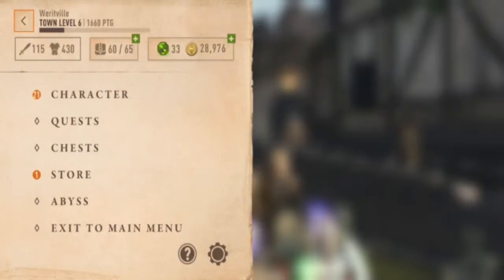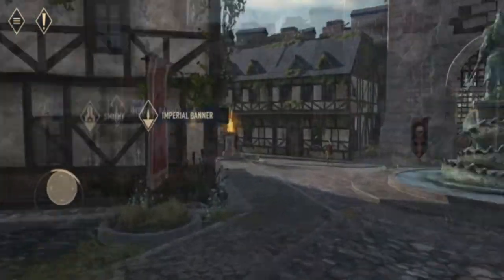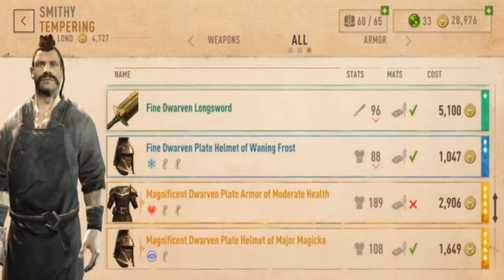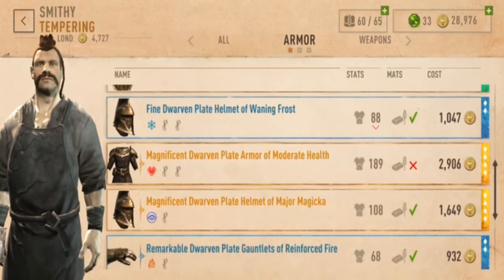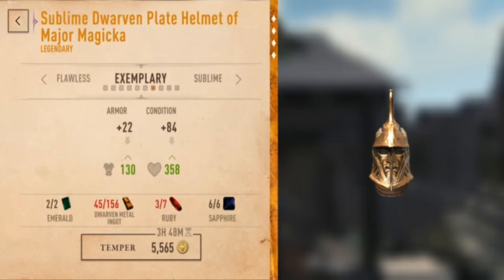So, that still means to do base stats, you have to go to our old friend over here, Lond. Alright, Lond. What happens now if we temper this guy? What it turns out is that by enchanting it to legendary, you're really just changing the color here. They're both magnificent still, but it's not tempering magnificent. So, to get the base stats, I still have to temper it all the way to what I would have normally done.